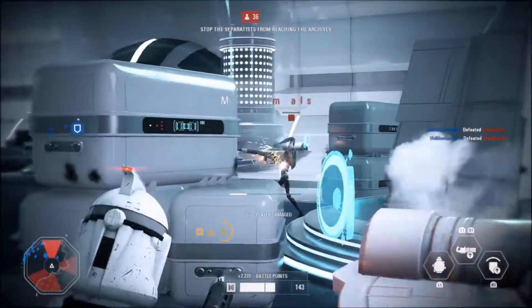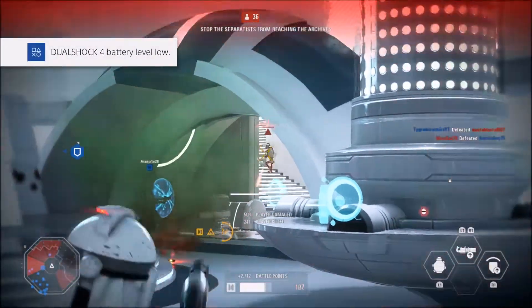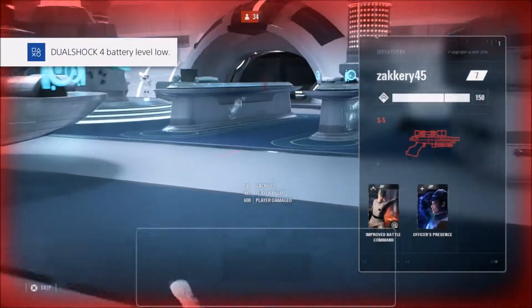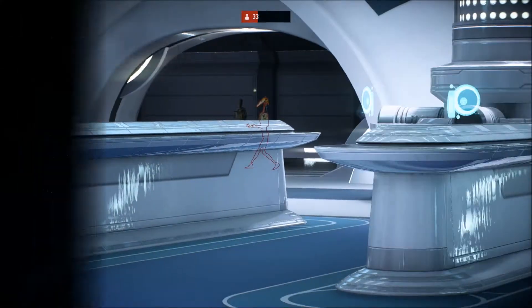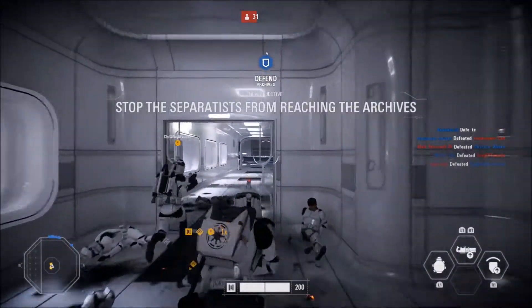These are the best things about the star cards — you get significant advantages over people who don't have them. That is why it is key to unlock your primary star cards right away and max them out. It takes around 650 crafting parts to max out a star card.